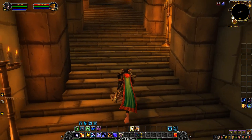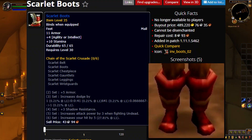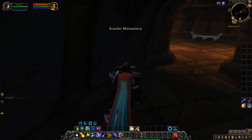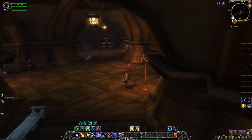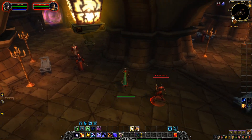You might ask, Kunta, what item are we going to be farming? We are going to be farming the Scarlet Boots. Some of you may be wondering how we can farm the Scarlet Boots — they were taken out of the loot table. There's absolutely no way because they just don't drop anymore. Well, you're wrong. They do drop.